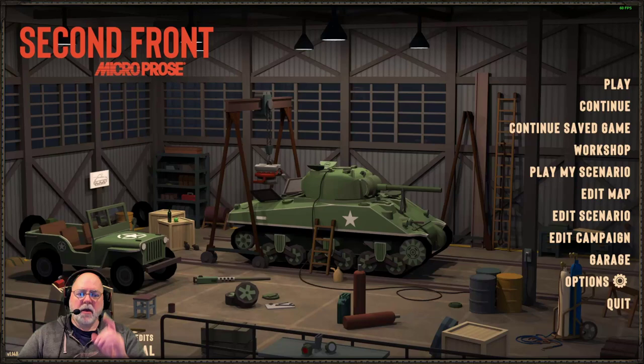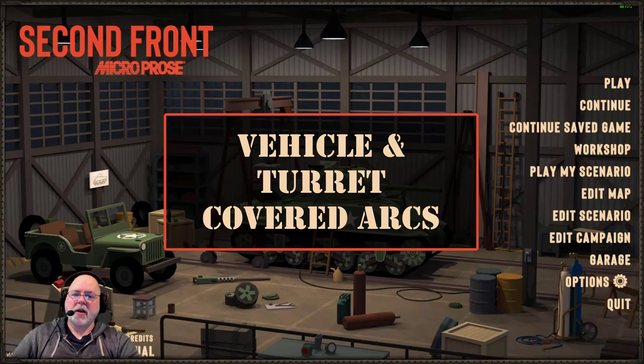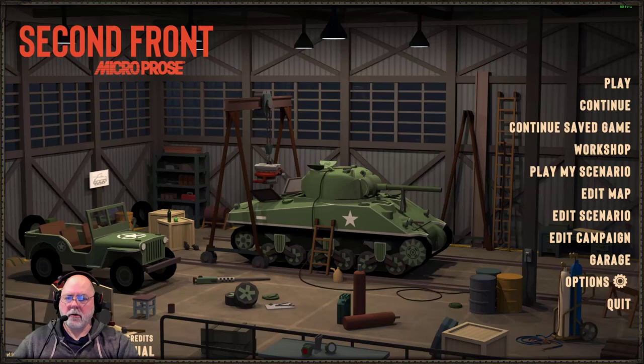Before we jump into the action, there's some groundwork we need to do based on what I've seen in the Second Front manual, particularly pertaining to covered arcs and AFV movement. Let's do covered arcs first. They don't really talk about what covered arcs are in the manual — you get the gist that it's the way your vehicle is pointing and you can only shoot at things in your covered arc — but they don't really define it for you, at least as far as I can tell.